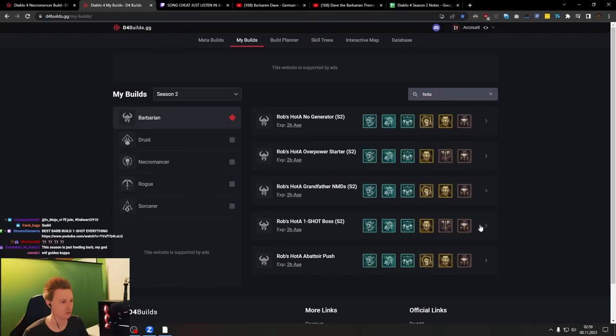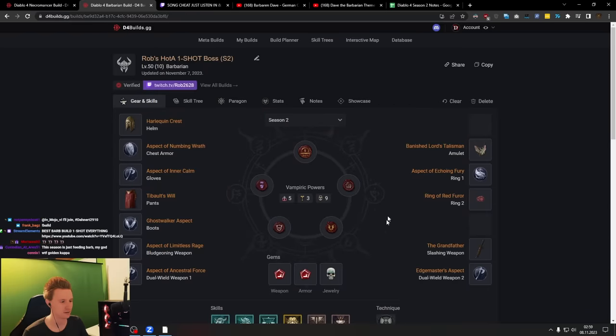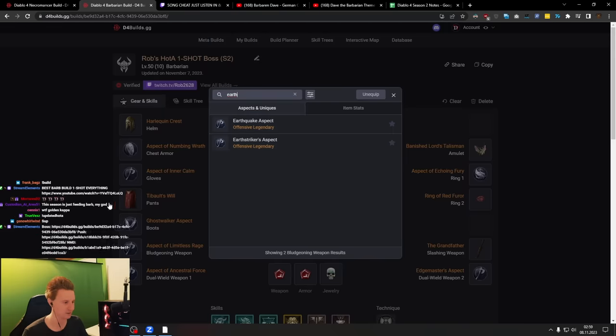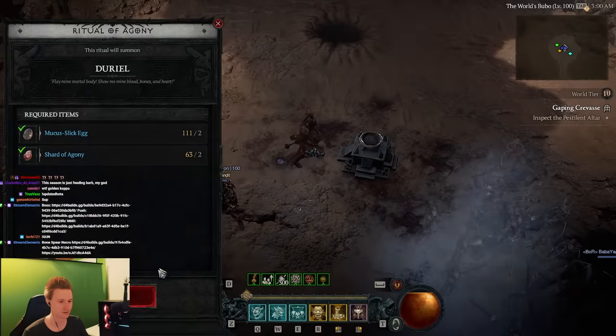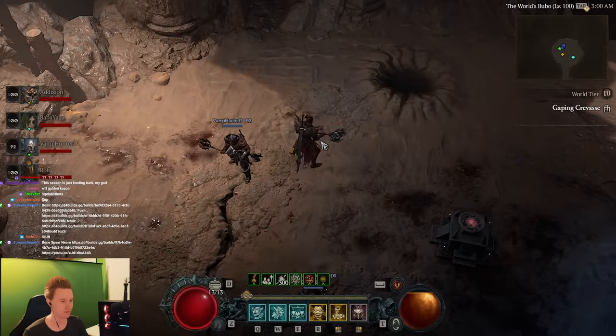This one is the one-shot boss version and we also have the Ring of Full Roar in here. It also works with Grandfather but the one-shots are way more likely with Grandfather, so we drop the Earth Striker completely. You don't have to do any weapon switch scenarios — nothing. You just don't need it. If you have no Grandfather you can still go Earth Striker, but we don't even need to weapon switch. All we do is just open the stuff here and blast him down.